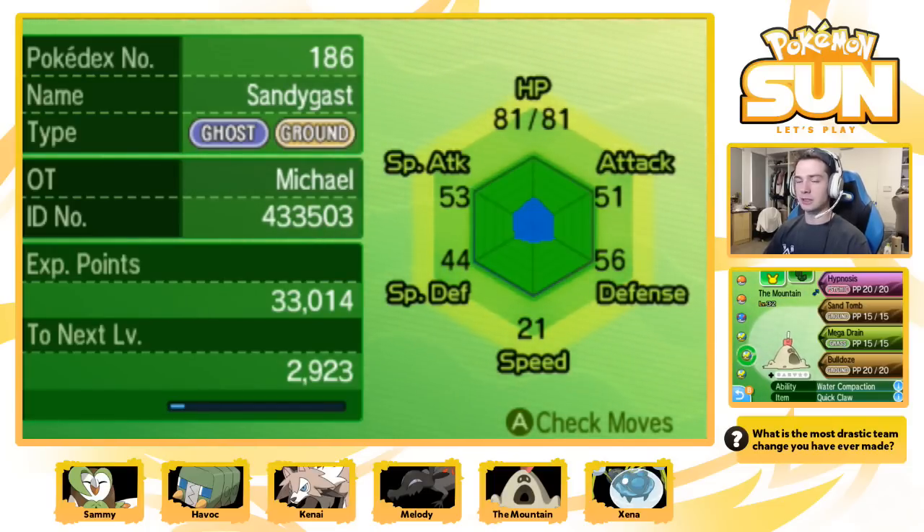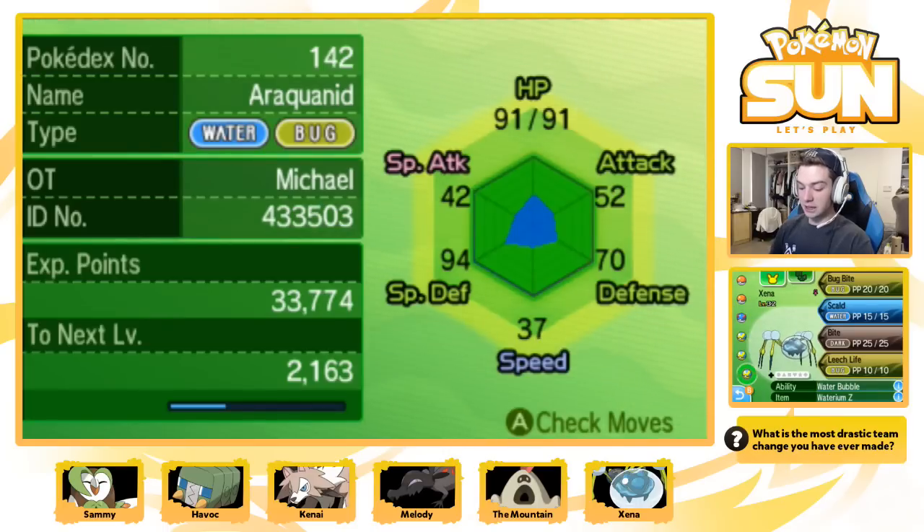And it's fun when he gets hit by a normal-type attack, because it's just like 'it didn't affect the mountain.' I like that a lot. He's incredibly slow, so he has a Quick Claw. And then Xena the Araquanid - the Araquanid, that sounds better. Water Bug, quite strong, pretty slow, but quite strong.